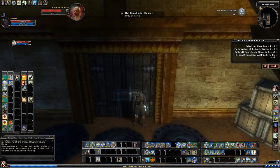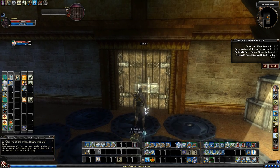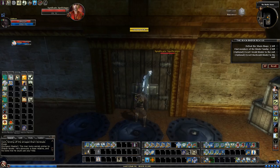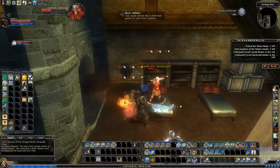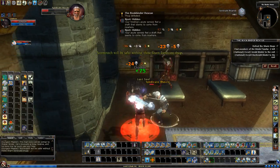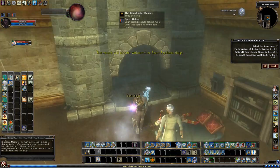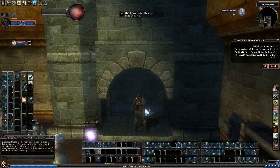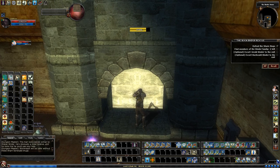That stun was from a failed fortitude save. My fortitude save is actually pretty good, but I didn't check to see whether I rolled a one, or whether it just requires a really high roll. Either way, that stun was a little bit nerve-wracking. It's definitely one thing that could cause a quick death, is if you're stunned. But yeah, in this case it worked out fine.